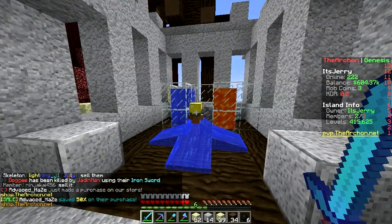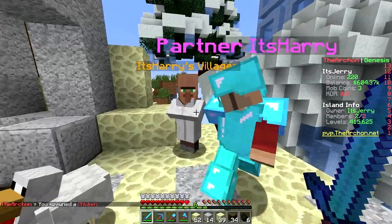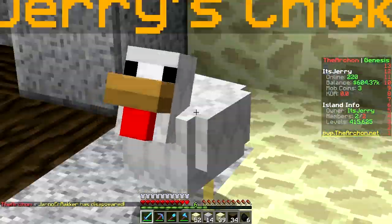We also have pets — don't forget we have pets. Chicken! My chicken. How about you? Spawn something — Villager. Mine is way bigger. My chicken will fight your villager — it's gonna peck it to death. It knows kung fu.